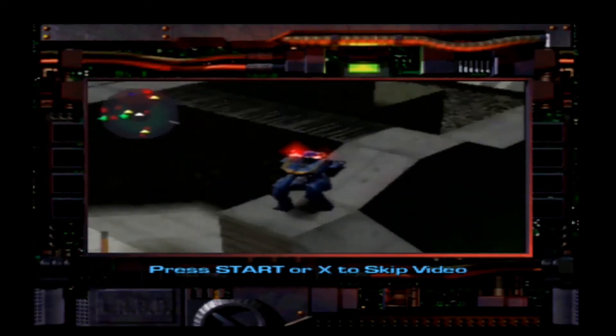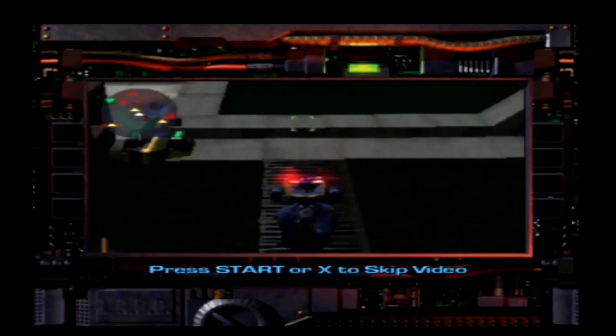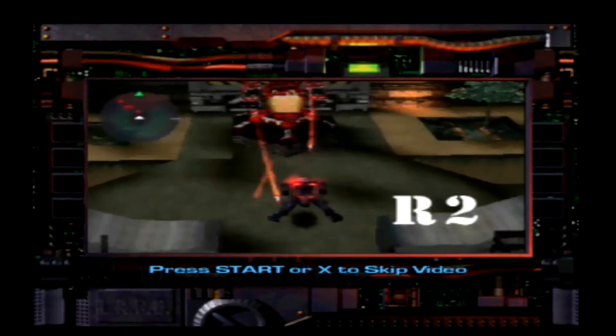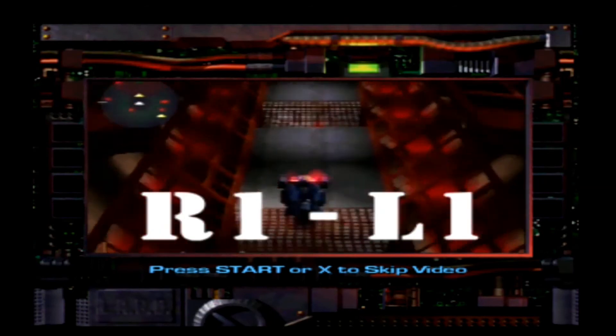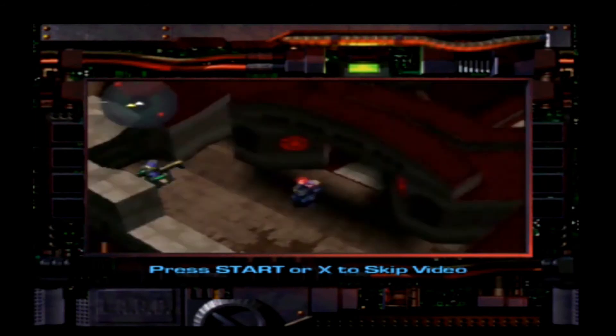X1 Alpha can go almost anywhere. When precise movement is required, use the action button. When you're under fire, your best friend is the Jink. Give the bad guys a moving target. If you've really got a motor, press the change target and action buttons at the same time. Voila. When to do it is up to you.